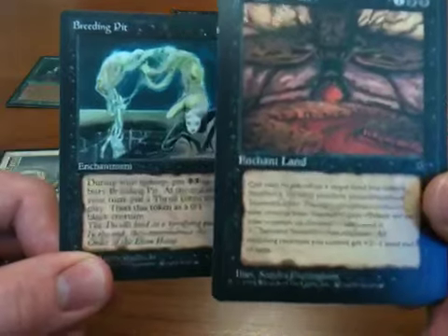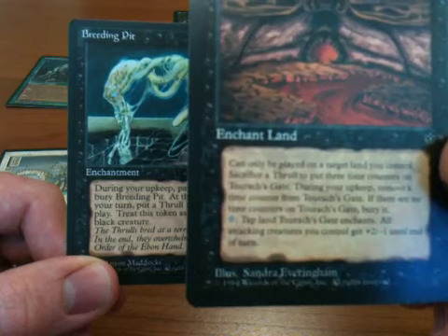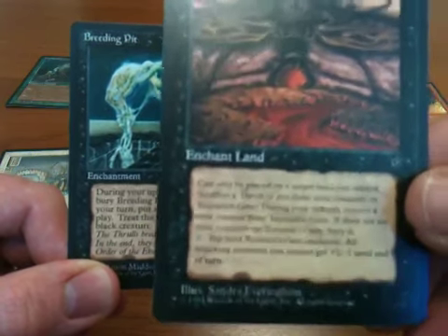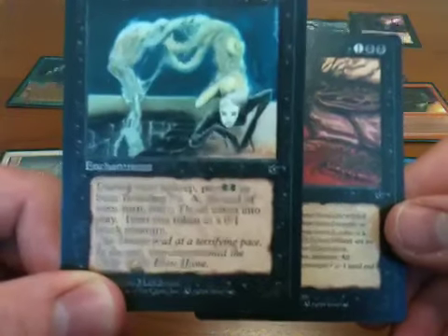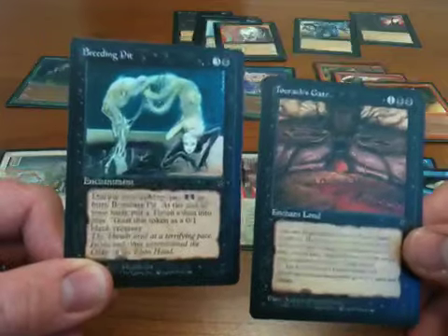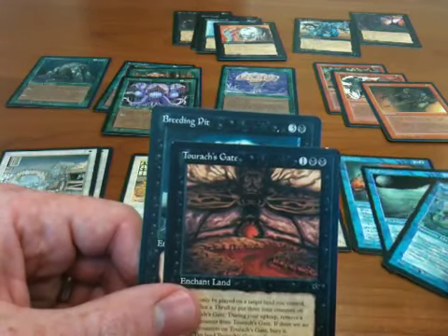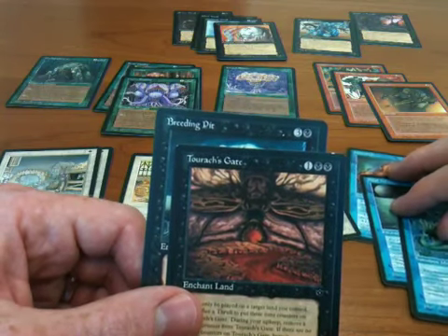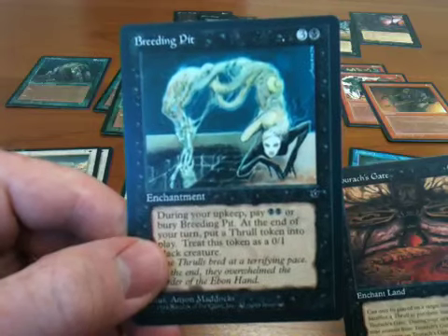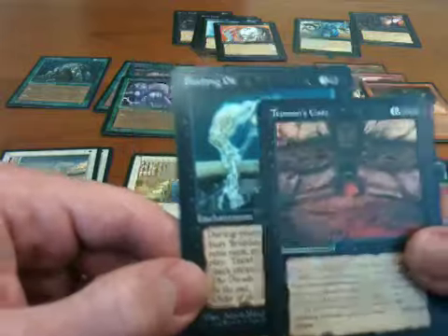This Turok's Gate card — you need to sacrifice a thrall to keep it alive, basically. And so obviously if you have Breeding Pit, you can sacrifice a thrall every turn for two black mana. The Ebon Praetor is also a 5/5 creature with trample that requires a creature sacrifice to keep it alive, and it gets a power-up if it's a thrall. So obviously Breeding Pit is very useful for that.